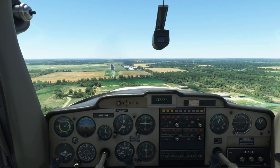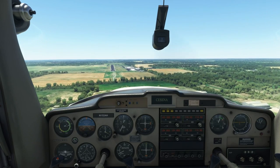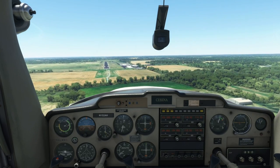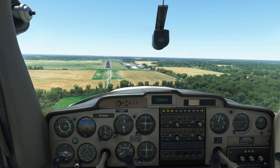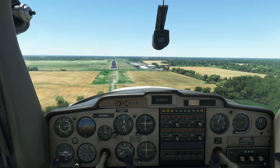Hello Flight Simmers and welcome back to Alpha Hotel Flight Simulator training. One of the achievements you can earn in Microsoft Flight Simulator is the World Traveler achievement, which requires you to successfully land at 500 different airports. And with the Game of the Year update, there is a little trick you can use to earn this achievement in a much shorter time than it would take you to fly the pattern or take a cross-country to 500 different airports. Let's take a look.